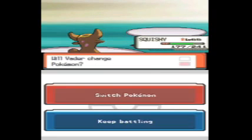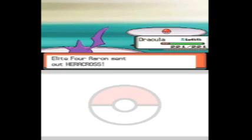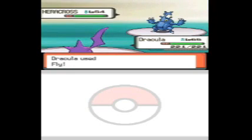Then it goes back to a Heracross. I sent in my Infernape because Heracross is Bug/Fighting. Fire will be two times effective, and Psychic will be two times effective against Heracross, but if you get a Flying move against Heracross it'll be four times effective. I pretty much guarantee that if you're above level 55 with a decently strong Flying move, like if you use Fly against Heracross, you're pretty much guaranteed to one-hit KO it.